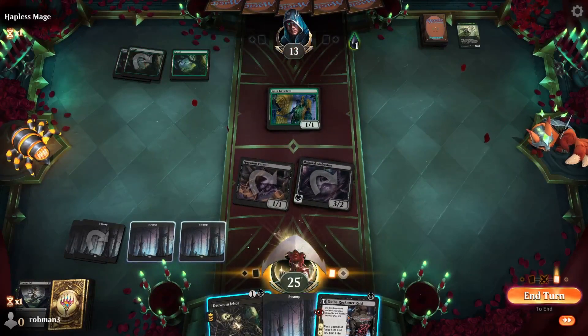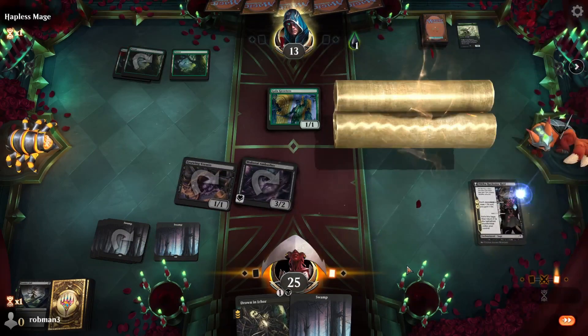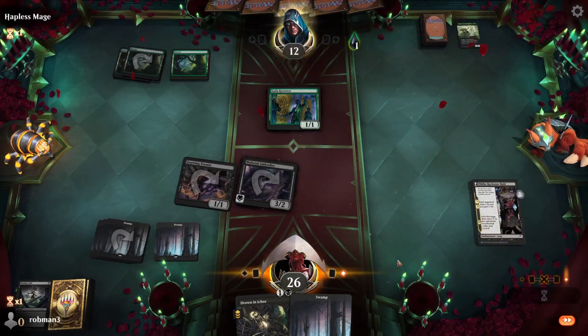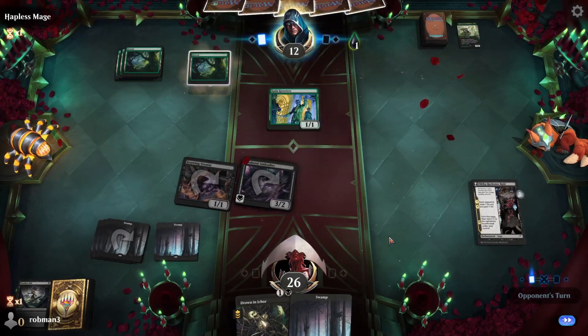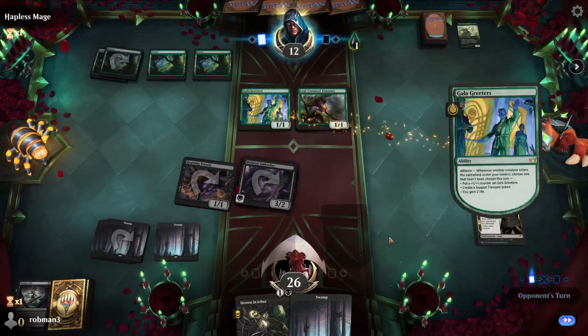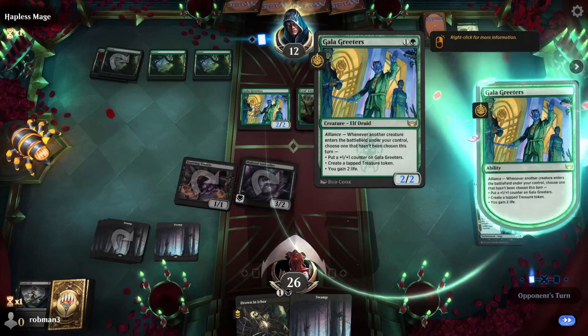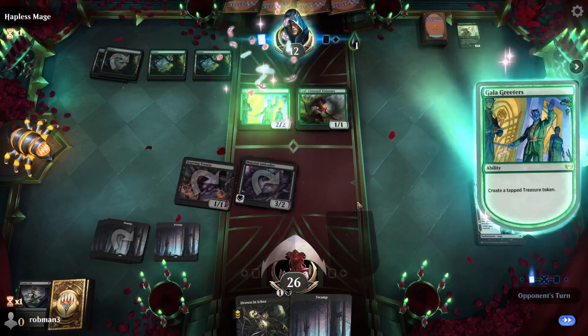Opponent down to 13. We play another Reckoner Raid and save the Drown in Ichor for a better threat. They might have Tamiyo's Safekeeping — a little suspicious they played that with mana up. Opponent is playing Elves.